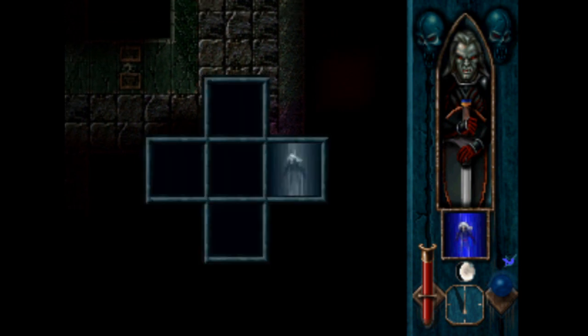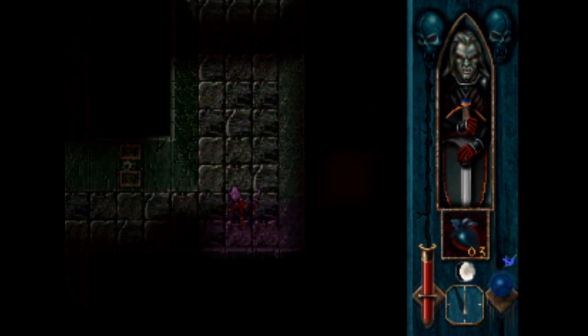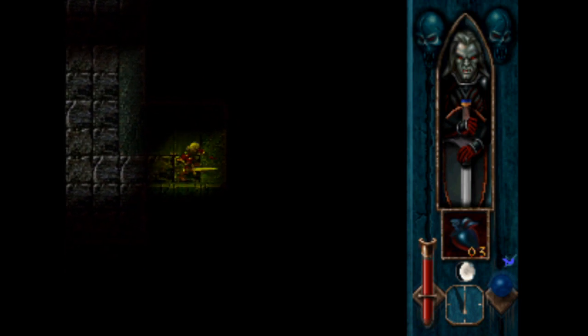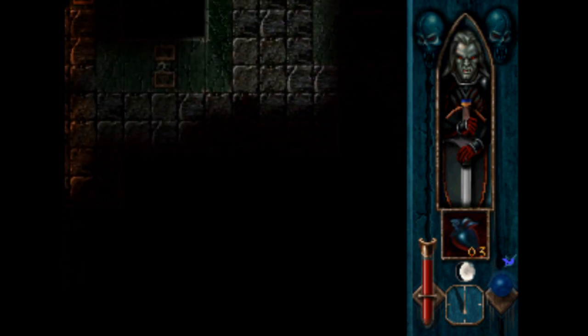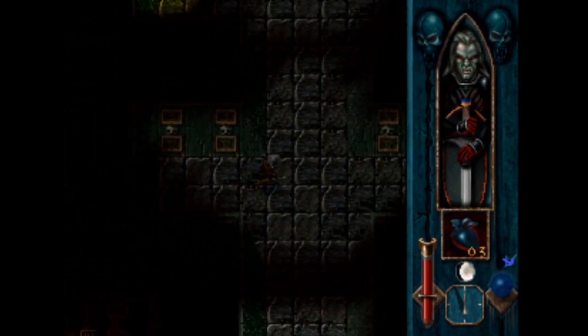I'll probably put the dark heart there. Oh, whoa! There was a secret right there with that glow. So that just gave me a health upgrade — that's actually pretty cool. I almost didn't see that. And my health heart can actually increase pretty high. Look at that, I got like two of those in a row!